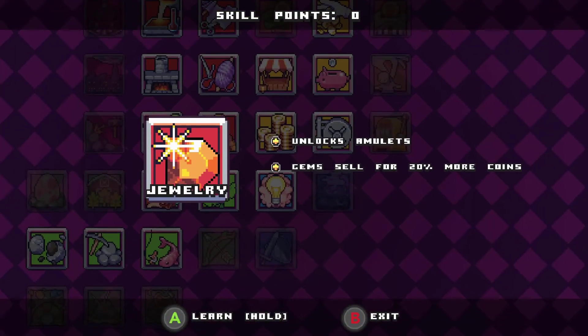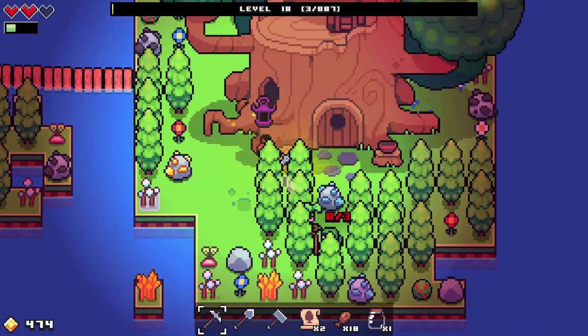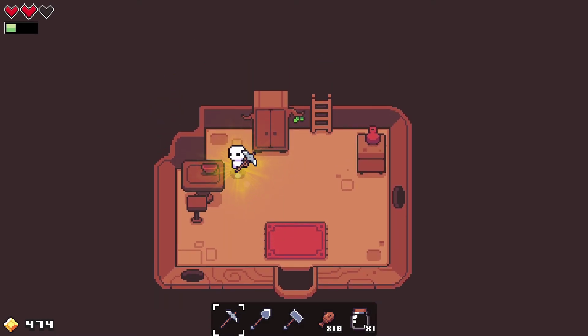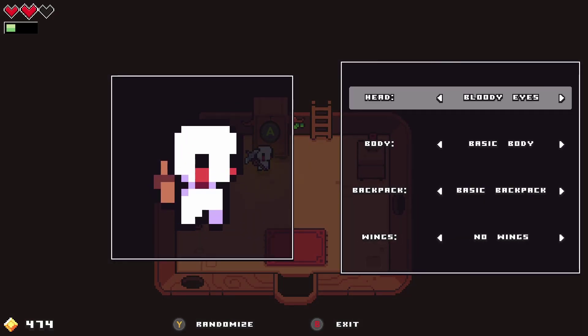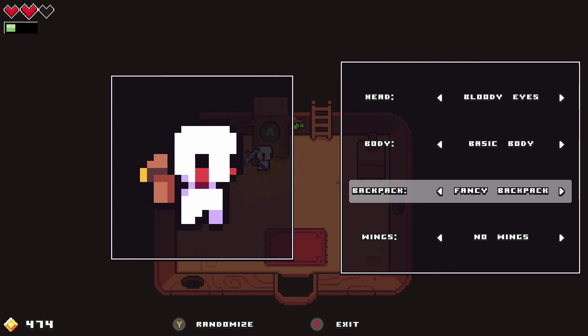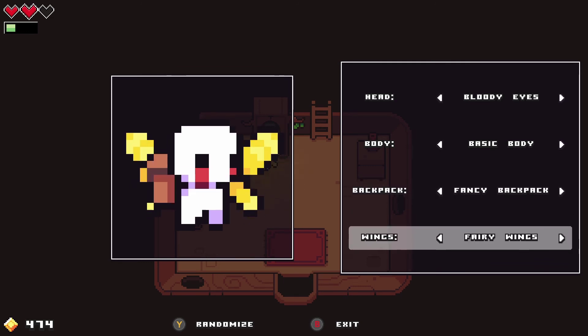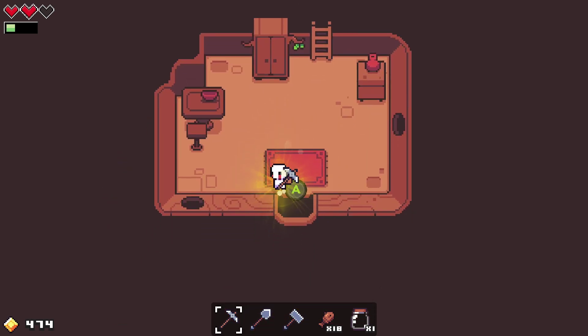Unlocks amulets gem slot for 20 more. Let me see this real quick — oh, bloody eyes, basic body fish, psychic. Okay, that's cool. So that's pretty much really nothing special.